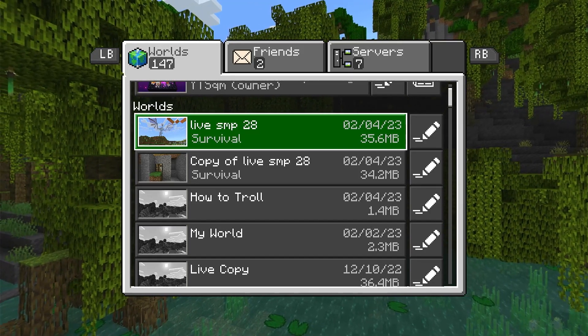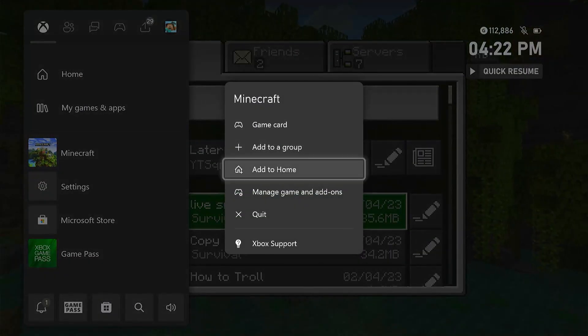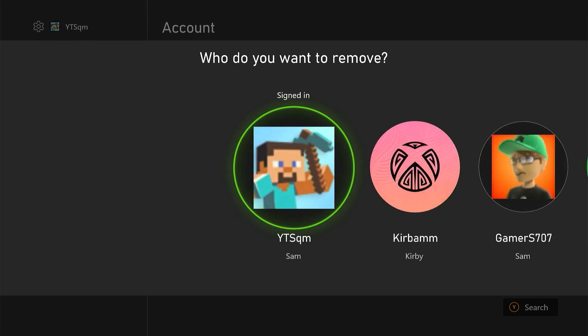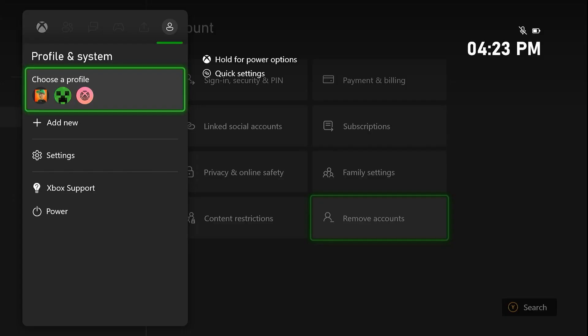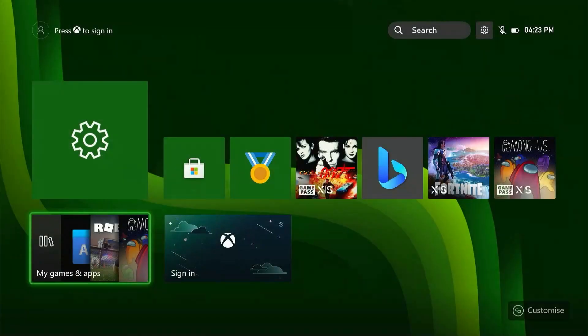If most of your worlds still don't work, here's what to do. Close out Minecraft and head to Settings, then Account, then 'Remove Accounts.' Click on your account and remove it from the Xbox console. Then head back to My Games and Apps, go to Minecraft, and do 'Uninstall All.'